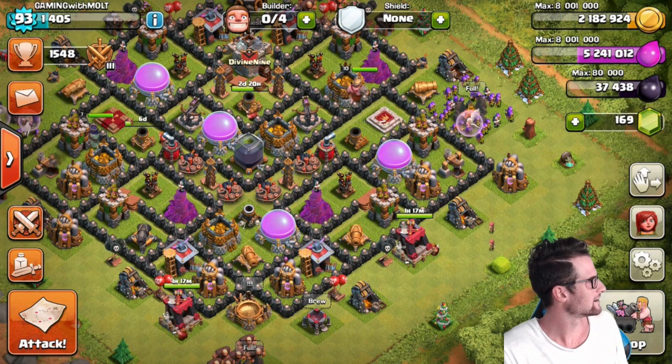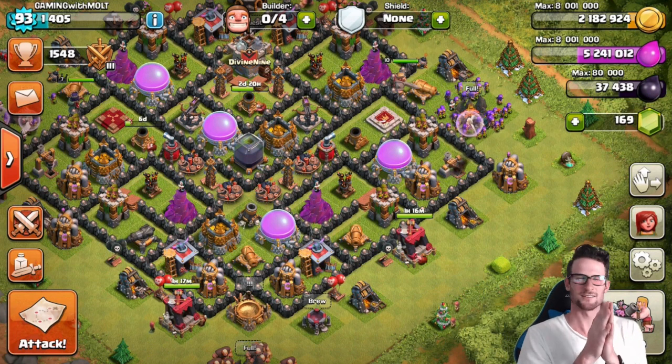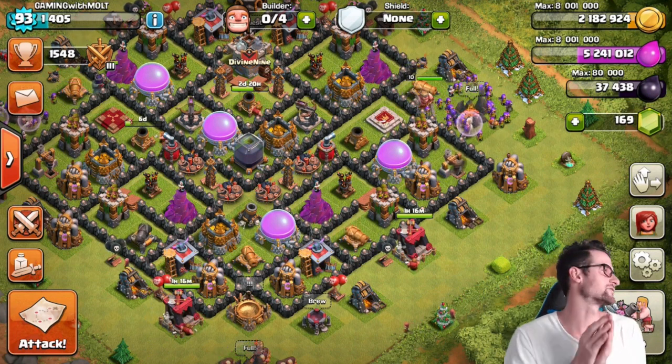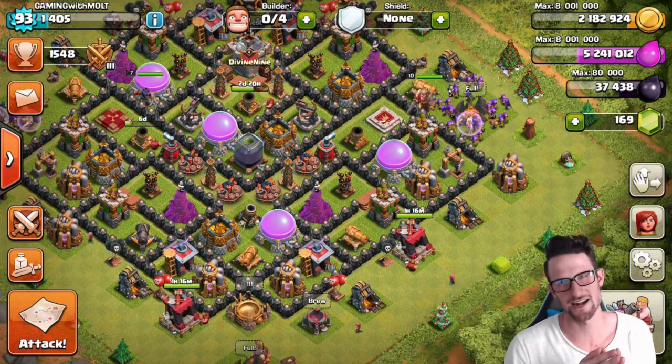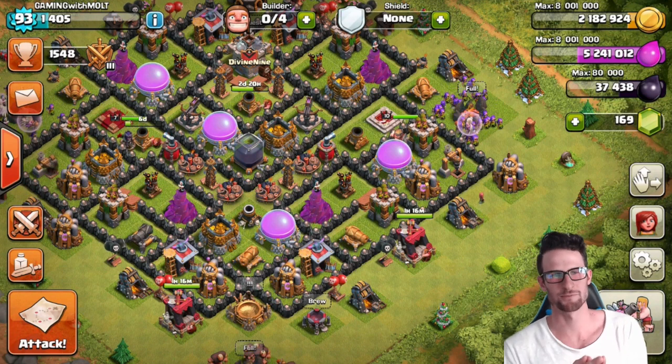Villagers came out, clapped away at the town hall, and look at what we have built up — the infamous Giant Healer attack. This is an OG strategy. I used to do this like a year and a half ago, if not two years ago, when I first started playing.